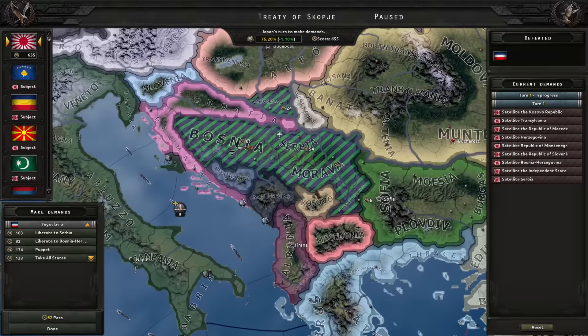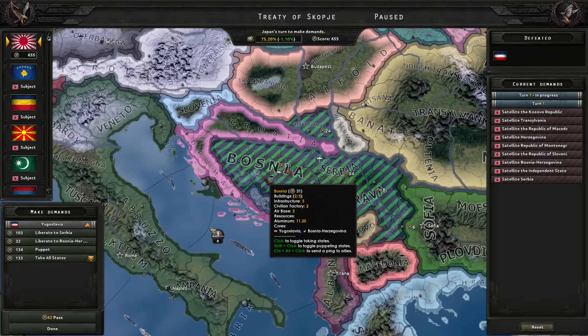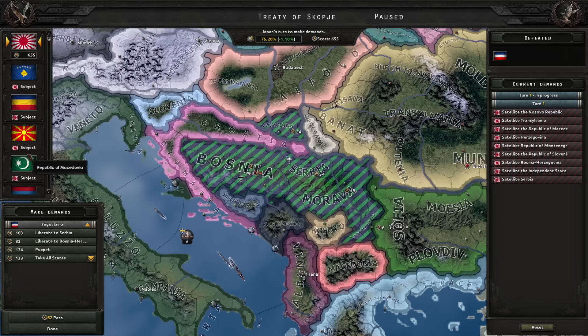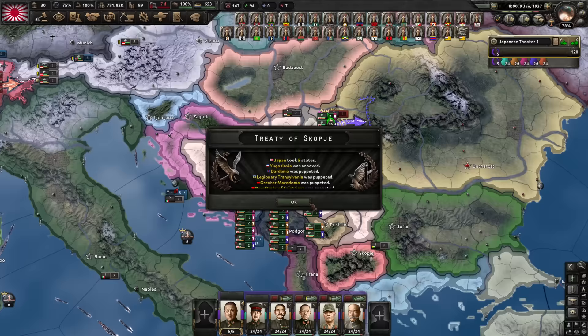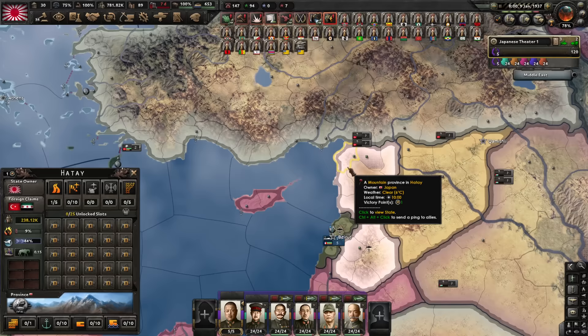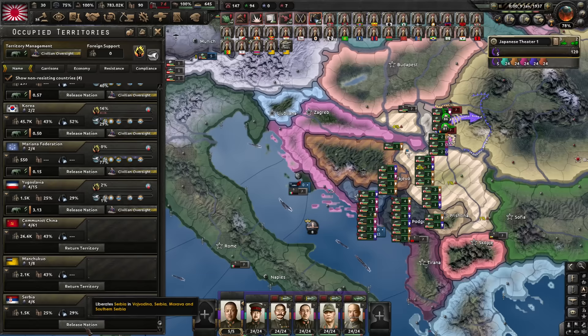With Yugoslavia, if you're conquering them and doing puppets, it's important to not puppet Yugoslavia directly — because Yugoslavia has some events that can pull us into a conflict with people we don't want to be pulled into conflict with. So release Kosovo, Transylvania, Macedonia, Herzegovina, Montenegro, Slovenia, Bosnia-Herzegovina, and Croatia. This leaves us with a bit of territory, but we can satellite Serbia, which deals with the entirety of Yugoslavia giving it all to us as puppets. Some subjects have cores in the remaining territory. Bosnia is cored by Bosnia-Herzegovina so we need to transfer those territories to our subjects. I'll take this territory for myself and then release it as puppets.